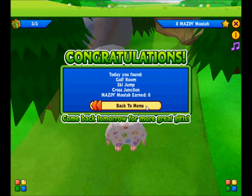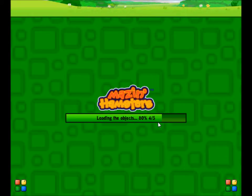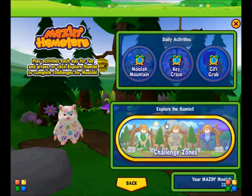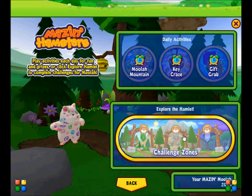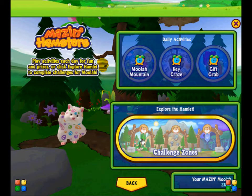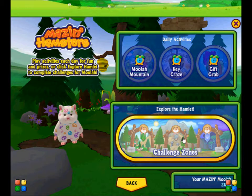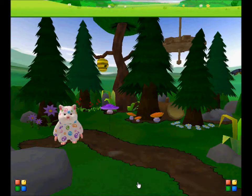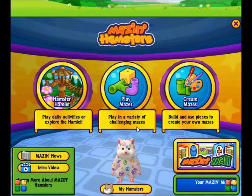Let's go back to the menu. You can also go into the challenge zones of the hamlet, which includes the forest — which we were just in — the castle area right in the center, and then the sort of lagoon-type pond on the right, which is fun. It glows and it's kind of dark.